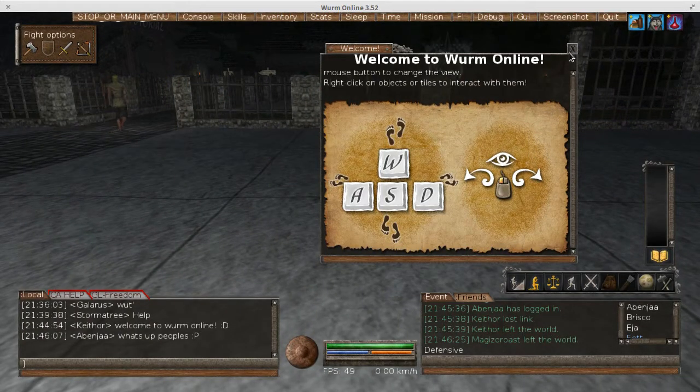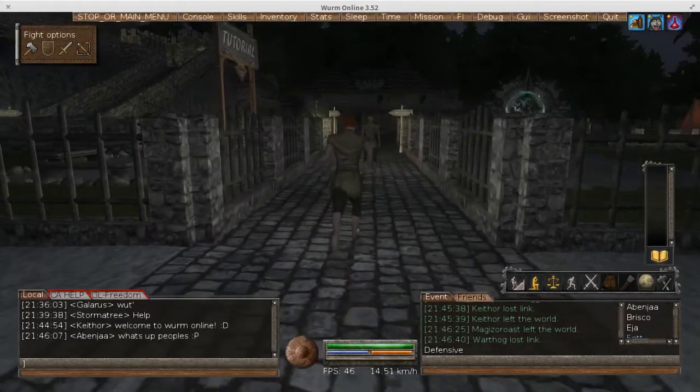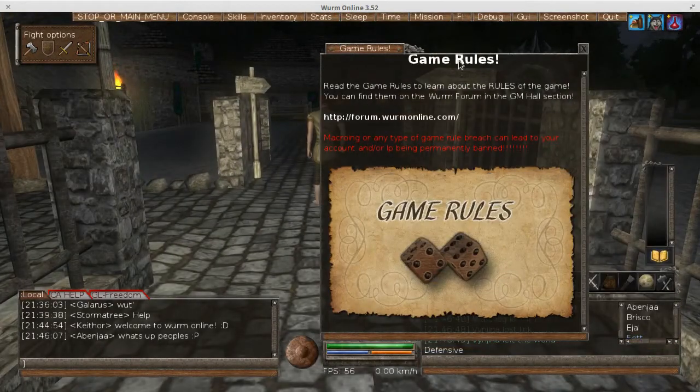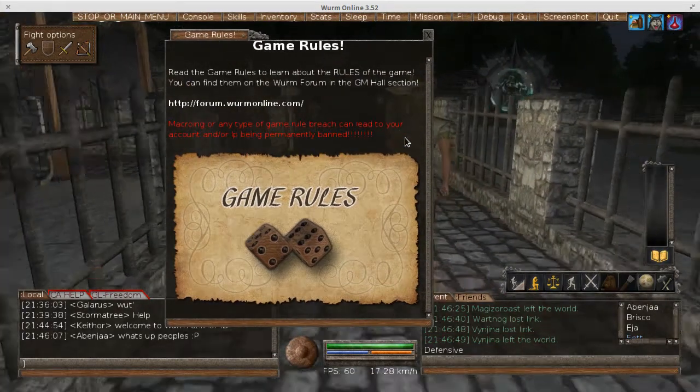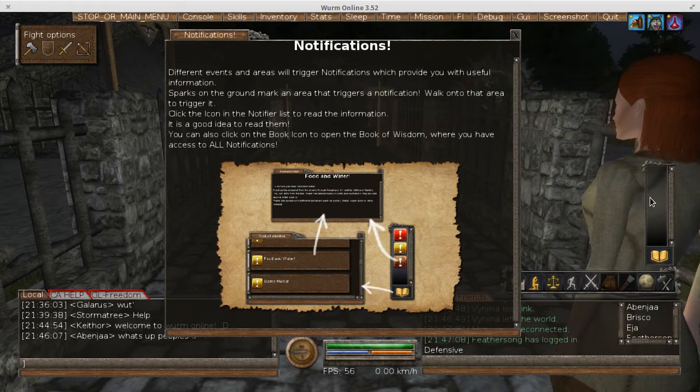I think we've gotten through this part - I'm going to go ahead and close this window and let's head this way. Different events and scenarios will trigger notifications and provide you useful information. Sparks on the ground trigger a notification. So that's what this window along the right side is for. I've never used this Book of Wisdom thing - this is all new to me, this is my first time going through this too. It looks like you can take your Book of Wisdom and go through it as many times as you want afterwards.